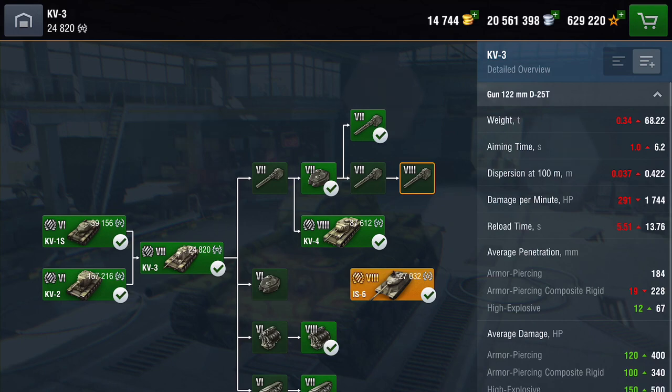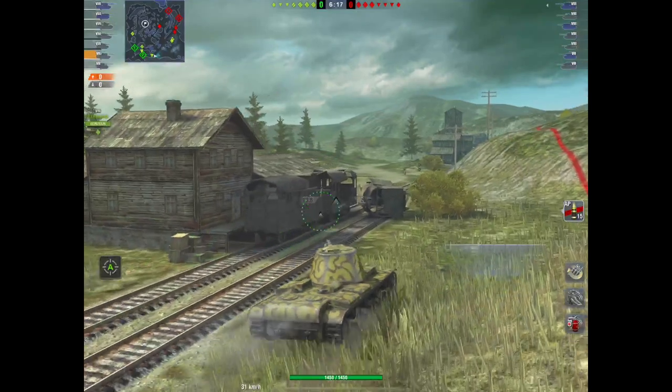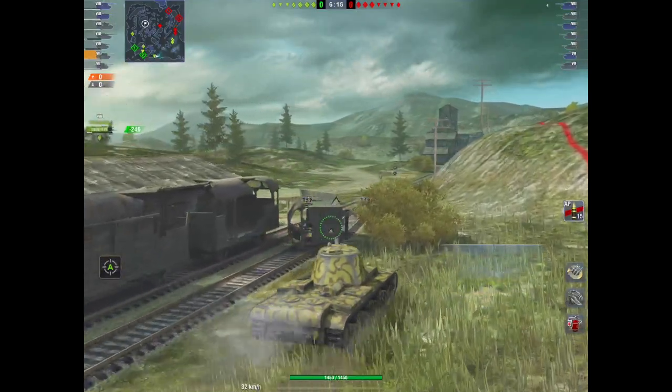Now let's look at the tier 8 gun. Your DPM goes down to 1,744 and the reload time is almost 14 seconds. You've still got the same pen on AP, APCR still drops to 228, HE goes up, and you're still going to get 400 on AP, 340 on APCR, and 500 on HE. Here I'm rolling out with the tier 8 derpy gun on Canal.